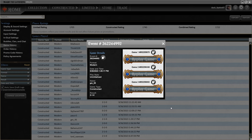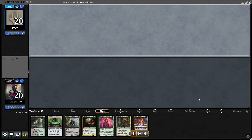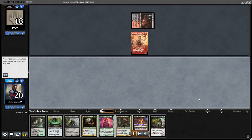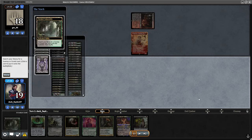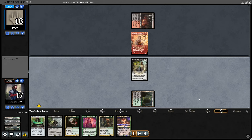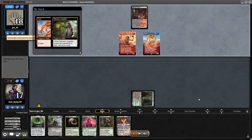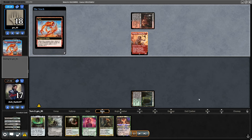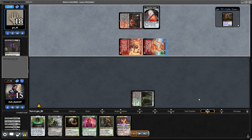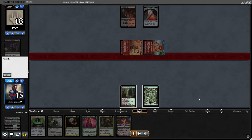Let's check out the last game. Opponent starts off with Ragavan and I'm keeping a very risky one-lander on the draw, but the hand was really that good — Cauldron, Bowmaster, Troll, and the Halfling — all just very good cards in the matchup. Opponent plays a Fury Scam, connects with Ragavan which puts them in a very good position. I get the land I wanted, which means I was able to go for Bowmasters, kill the Ragavan, and I had the option to chump the Fury but decided not to — just going for Agatha here.